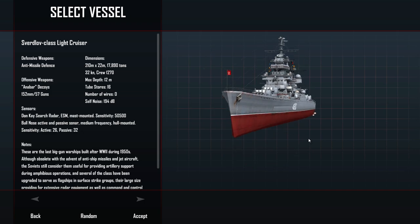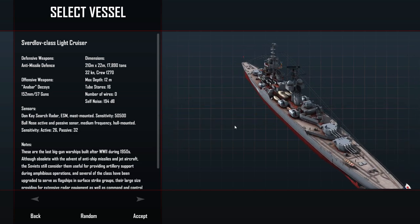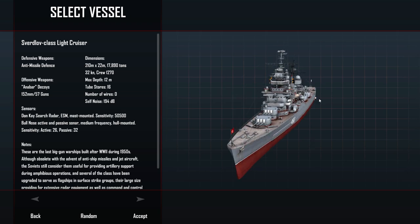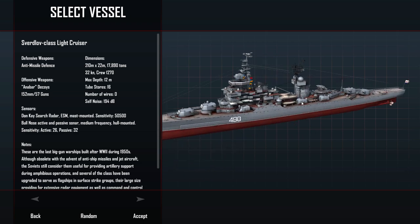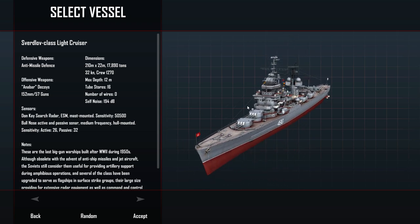Back in the 50s this thing was quite scary to the British because they didn't have any ships that could really compete with it until they got some better aircraft carriers. Unfortunately, there are no 60s British surface ships available to fight against. The funny thing about the Sverdlov is it has some decoys it can fire and that's it. In real life it did have anti-submarine warfare capabilities and other torpedoes, but in the game they seem to have modeled it with just little decoys and its 152mm big guns - and those big guns are what we're going to be using today.